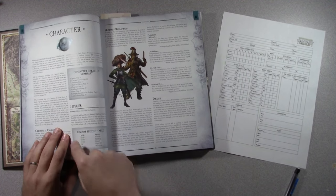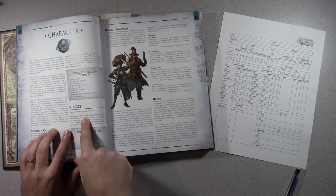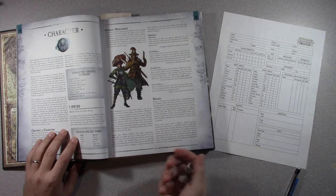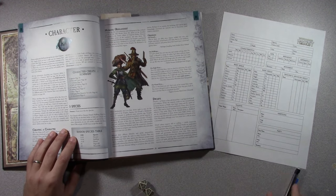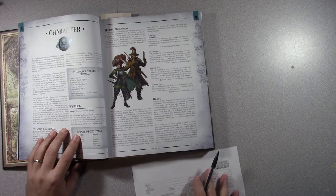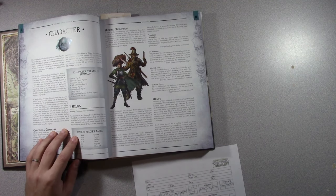First thing we're going to do is follow through the steps, and that's step one: roll for species. Rolling the percentile — 55, so that's a human. The human table goes 0 to 90, so it's very difficult to get one of the other species on just a roll. I'll write that down — human.